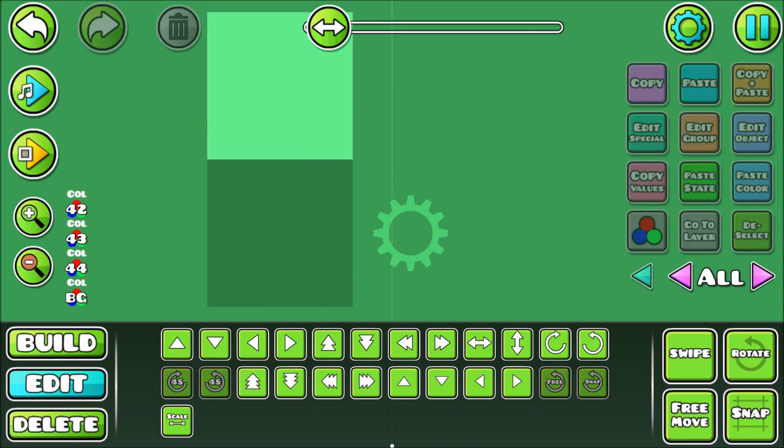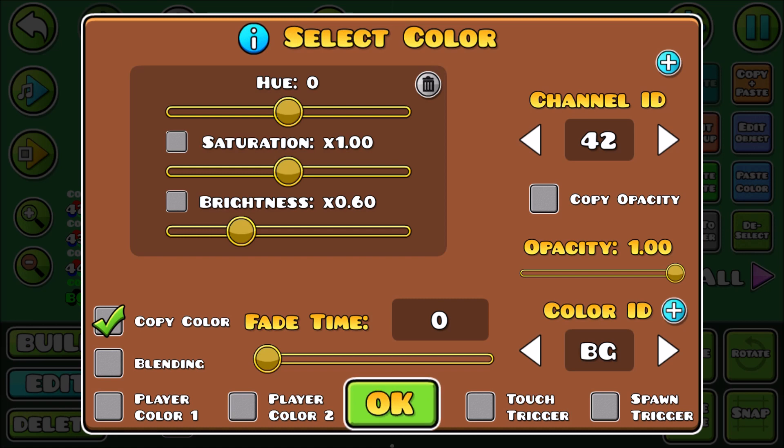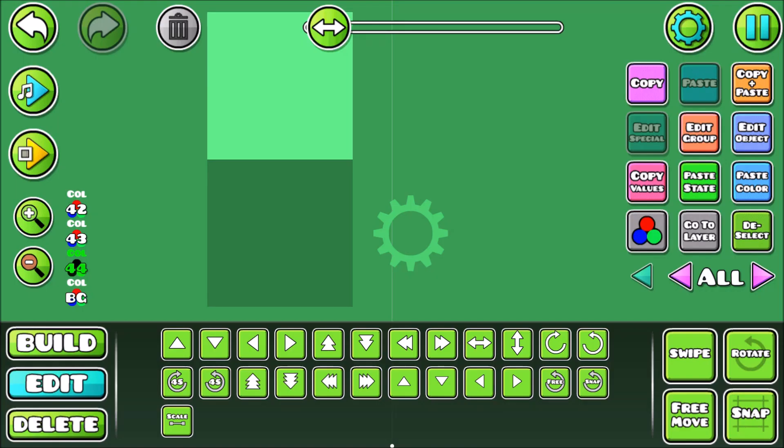The second thing is the background and this object. The background is a copy of color 42 and it is 0.6 in brightness. This object is 0.80 of 42, and 42 remember is the solid block.